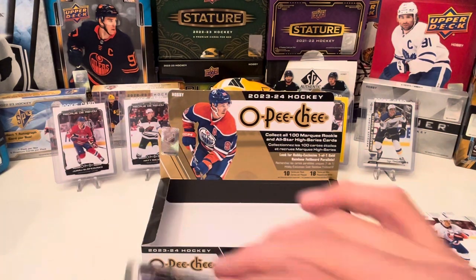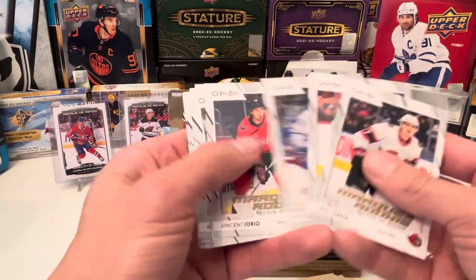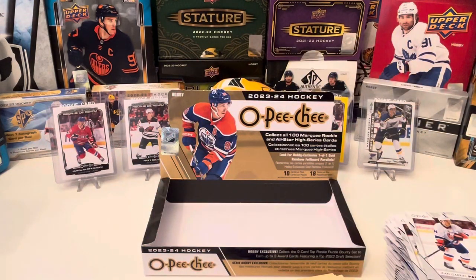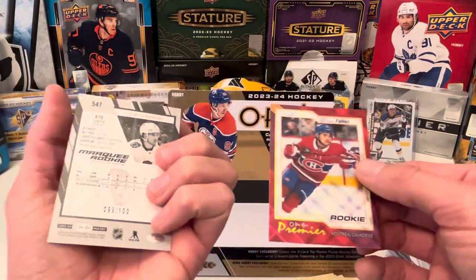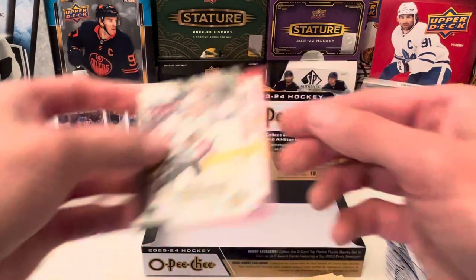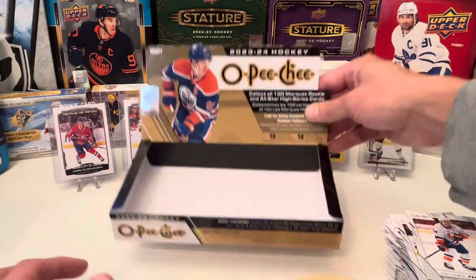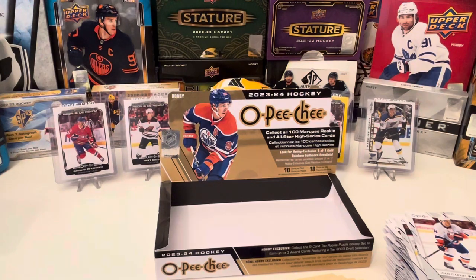Let's go over, real quick. Rookies: 1, 2, 3, 4, 5, 6, 7, 8, 9, 10. So we've got 10 Marquee Rookies on the regular. We have one Marquee Rookie on the Premier, and then the foil — just a foil number out of 100. And we got another one here too. That's pretty much it. That's one Hobby Box, 23-24 OPC Hockey. Thanks for watching, and we'll see you guys next time.